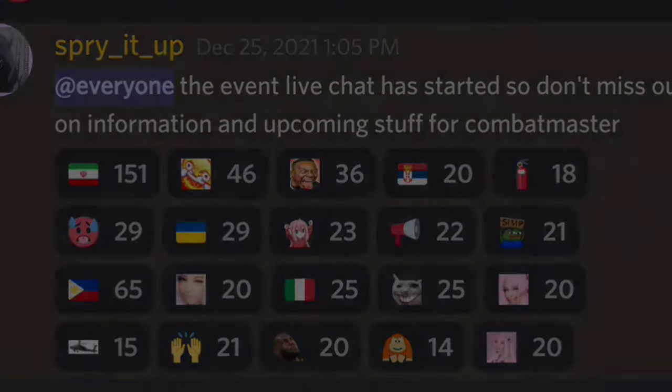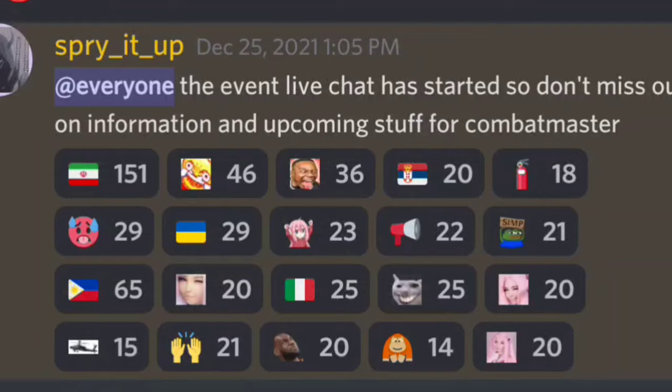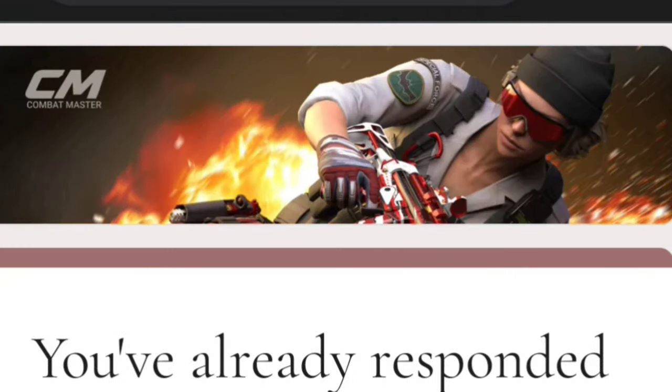If you go to this link — I guess that was created on December 25th — you have to click that, and then it'll actually take you to another link, like a form. I've already filled out the form, so I can't do it again, and it says you can only fill it out one time.